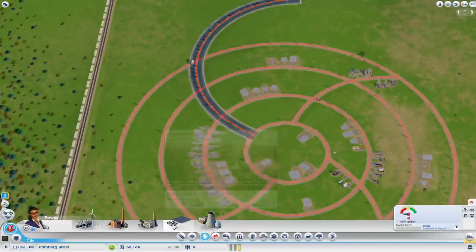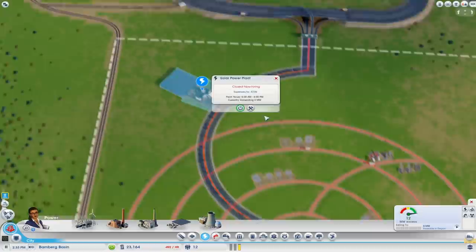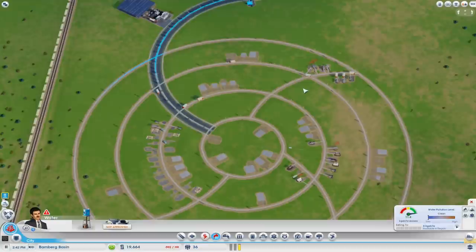We'll get a solar power plant. Where should we put it? I reckon over here in this corner - that's a pretty good place for a solar power plant. Bam! Now that will start powering our city. Quite expensive but it's good - quite future proof, should last us a while. Now we need some water so we need to build a water tower. Let's build it at the entrance here for now, to start getting water to our people.